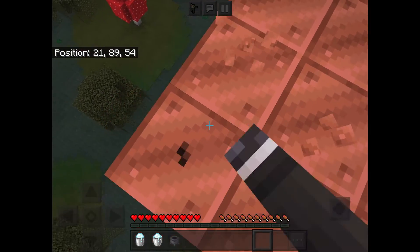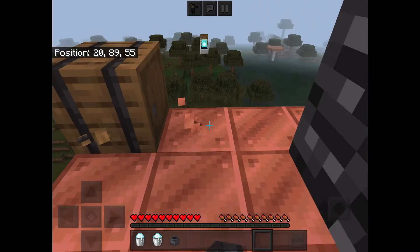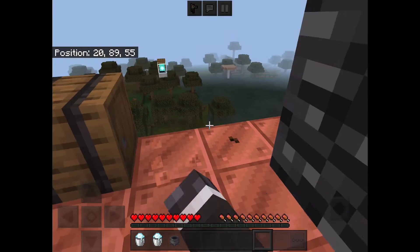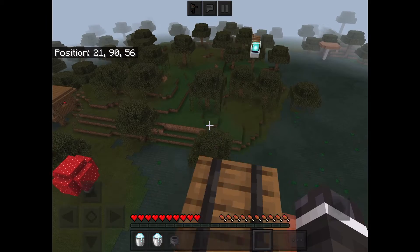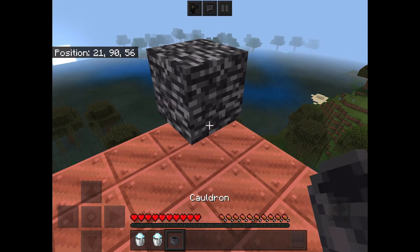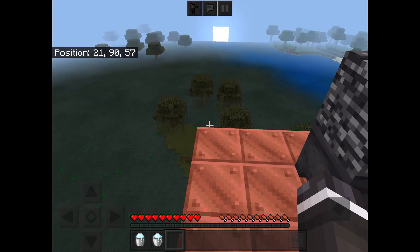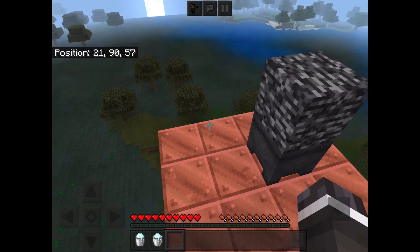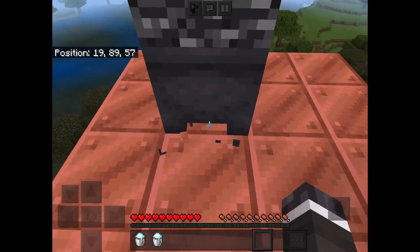I found both of these glitches on someone's YouTube channel. I'll leave the link — I think they're called 'It's Me James.' They're really good, you should go subscribe to them if you like glitches. I'm not sure if they found the bug or are just showcasing it like me. So to start, you place down your cauldron.